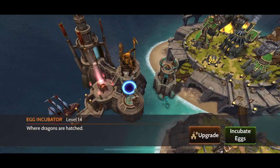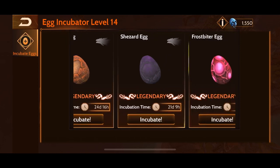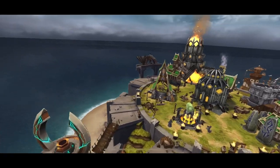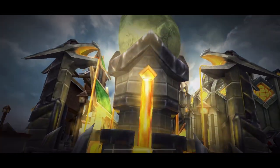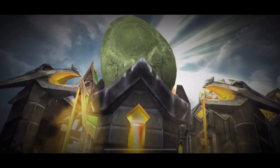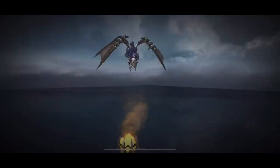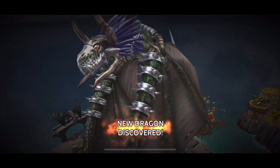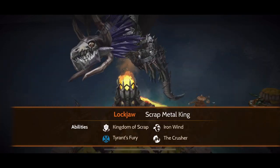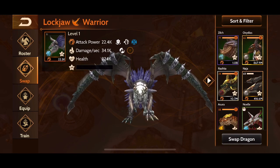The only thing left is to level him up. Let's go over and incubate Lockjaw — find his egg over to the side here. Nice looking egg. Going to incubate that and watch it crack open and fly out. Then we can start leveling him up, make some gameplay videos. I do have some gameplay videos on how to fly him from the beginning of the season, so go check those out if you'd like.